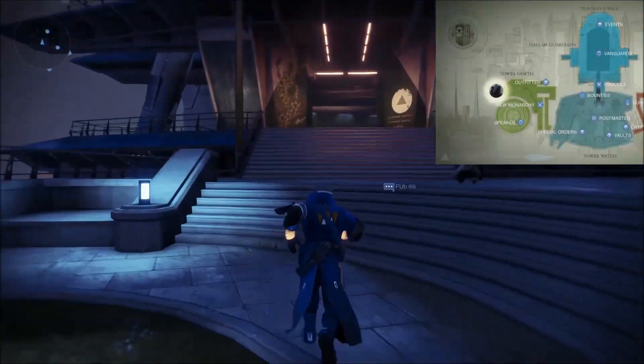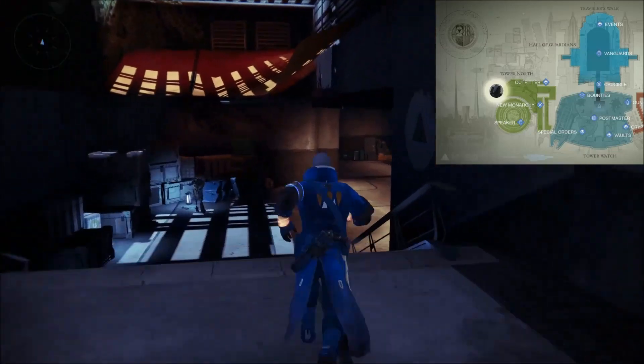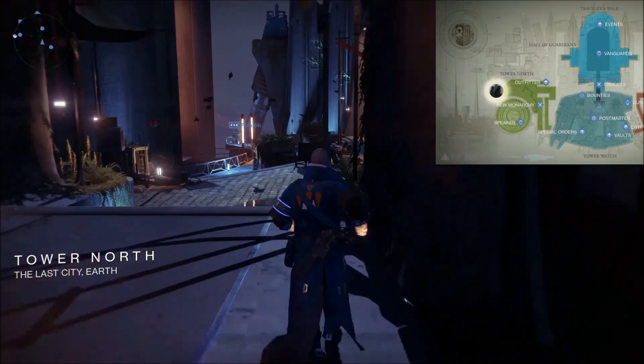To find Xur this weekend, you'll need to head to North Tower. Turn left from where you spawn, making your way past New Monarchy, past the Speaker, and head right on to the edge of the tower.